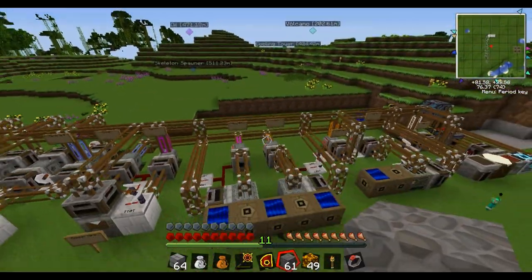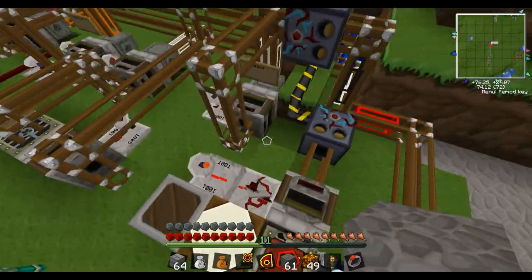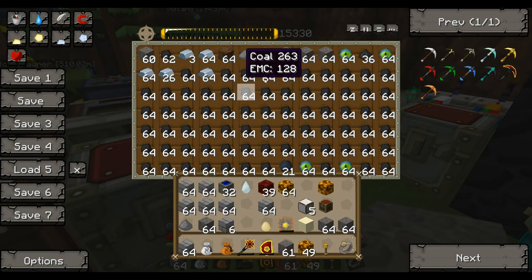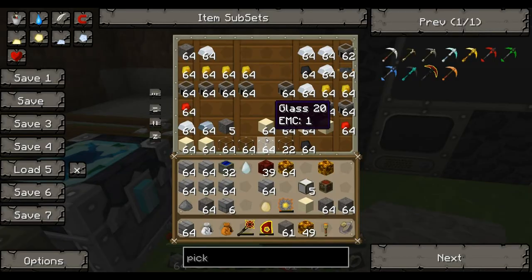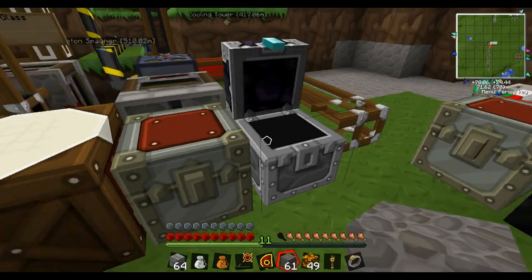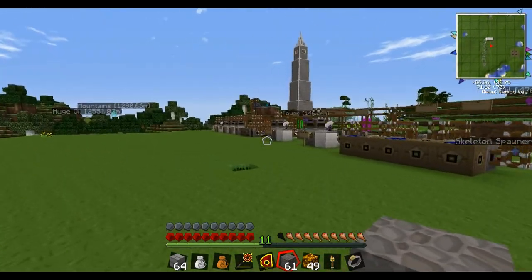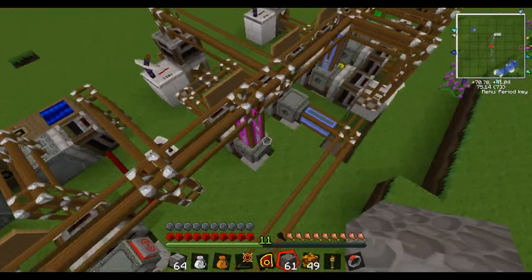Everything has its place and this is almost a completely automated system. You do have to keep the boxes full, which is why there's a condenser here with random stuff in it, and then this chest has at least one of everything we'll need. You just stuff it in the condenser, throw it in here, turn on the sorting machine which is right there, and it'll fill up all the wireless turtles full of their materials.